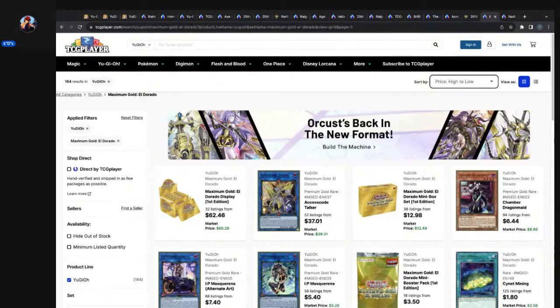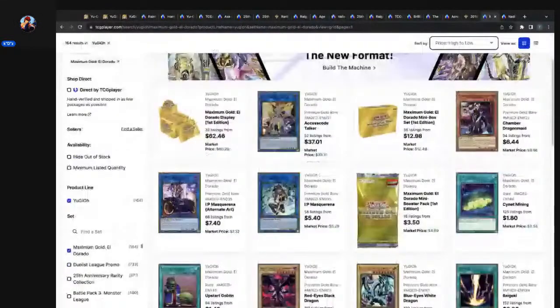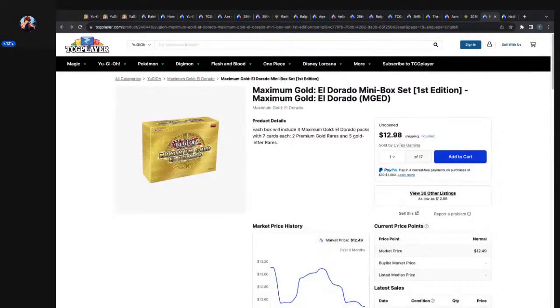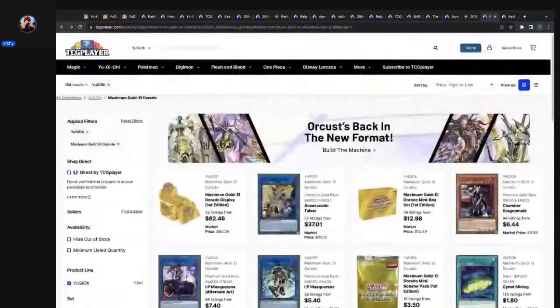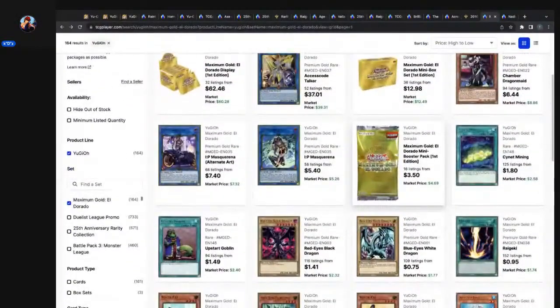Access Code Talker is at 52 listings, as low as $37.01, market price $39.31. Chamber Dragon Maid is 94 listings from $6.44, market price $8.60. IP Alternate Art is 68 listings, as low as $7.40, market price $7.32. A display gets you how many packs? Four packs, two Premium Gold Rares each — that's eight Premium Gold Rares per box. Eight times five is $40 per display, and there are 61 different ones — you can definitely whiff and miss IP, Chamber, and Access Code Talker.